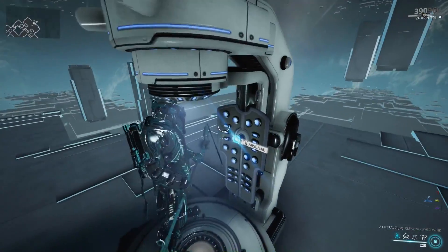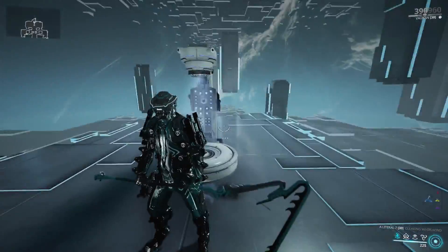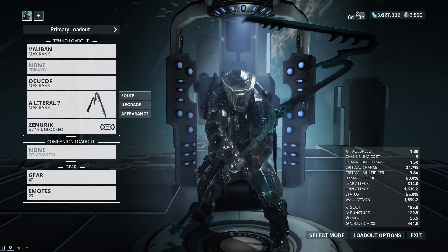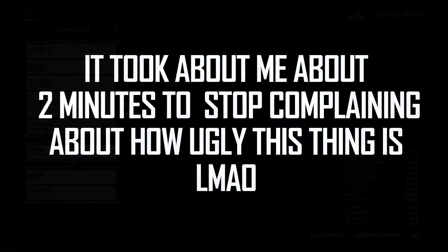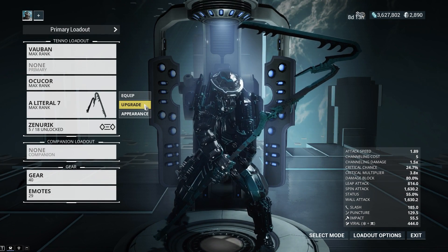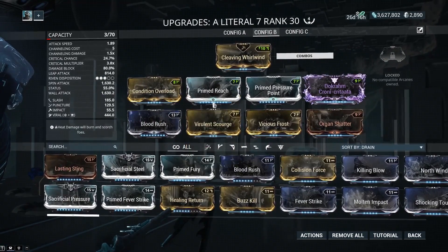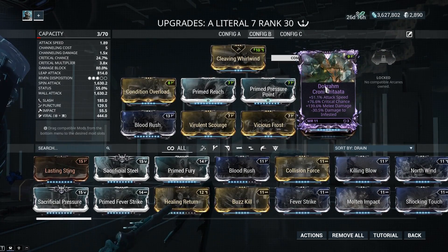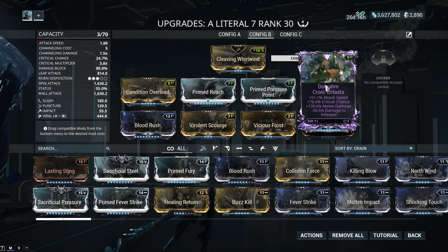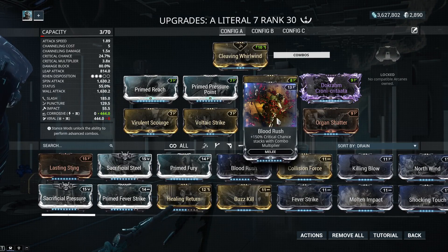Now I'm going to give you a weapon review. I'm going to review a literal seven — a seven-shaped weapon. So threatening, so thick, looking like it came out of a concentration camp. Look at the stick part, what the fuck? I got like a perfect tier Riven right here: negative to infested, attack speed, crit chance, melee damage. I really like that one — it lets me have a very juicy hybrid build for this weapon.